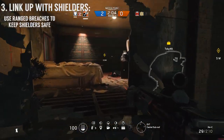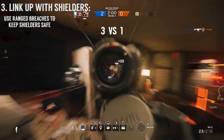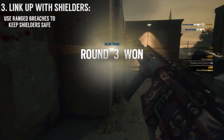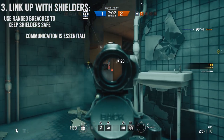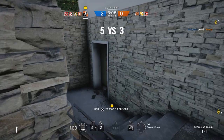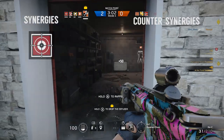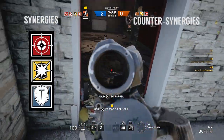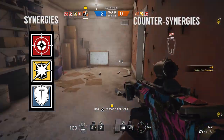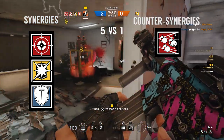Ash also works well when breaching with a few shield-based operators, as her breach allows her to clear barricades and obstacles without putting her friendly shield players at any extra risk. I would only recommend that play style if you're able to communicate well consistently with your shield players. She works well with friendlies like Glaz, who use play styles similar to her own, as she can easily clear barricades for Glaz to provide cover from really far away. She doesn't work too well with Fuse, as she may end up destroying a lot of cover he may use to get close and plant his launcher.